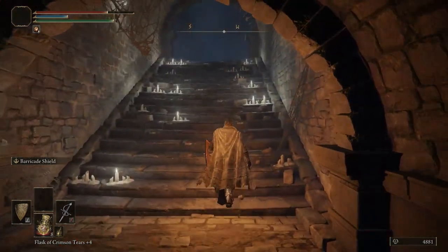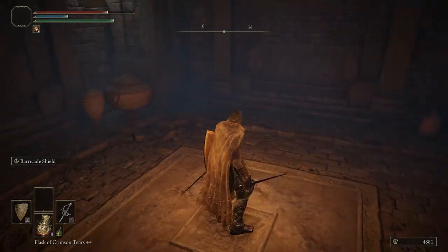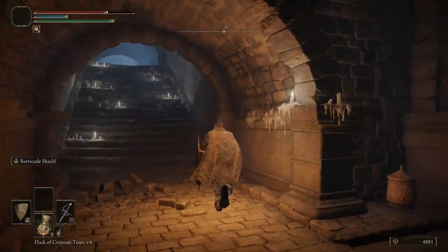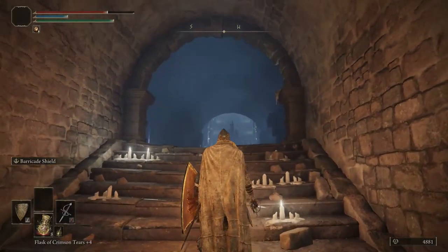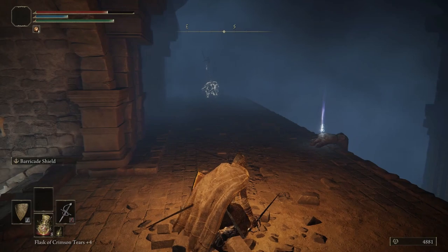Stand on the button and it'll activate an elevator. Upsy daisy. Once we reach the top, we're going to come up these stairs. We're going to come up these stairs and crouch just for a moment because there's a guy over there. You might have some difficulties with him — you just have to watch your stamina.